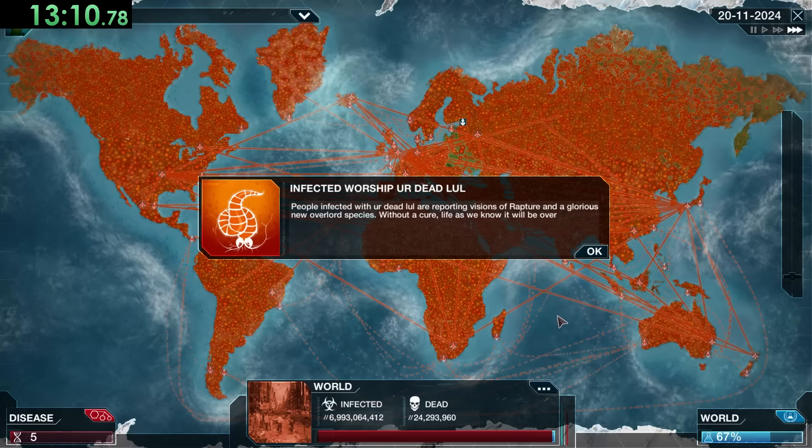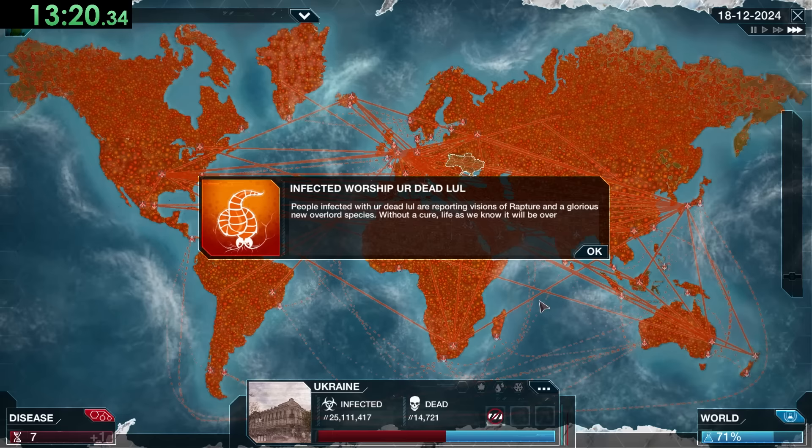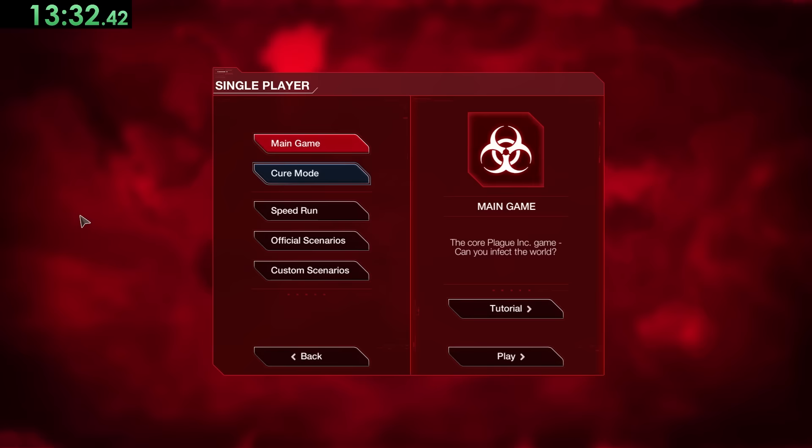One thing to mention: for Transcendence we really rushed to get there, and that's because on Mega Brutal there's something called Genetic Drift. Genetic Drift makes symptom costs more expensive as more people get infected — only on Mega Brutal. Other Mega Brutal features include doctors investing in research and random medical checkups. So far we've been doing pretty well.